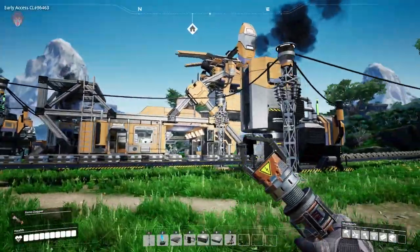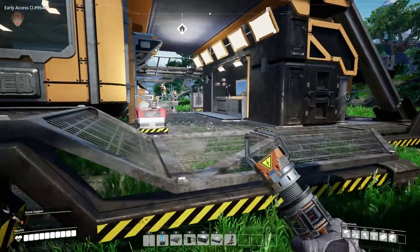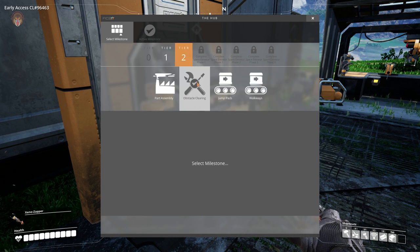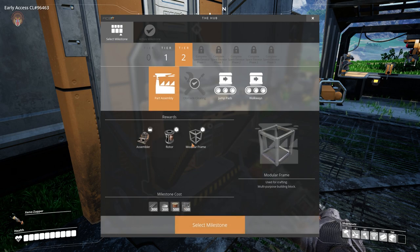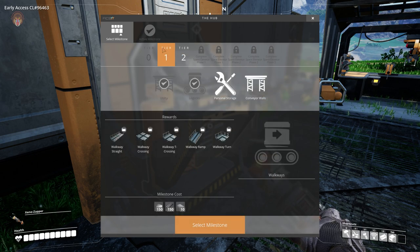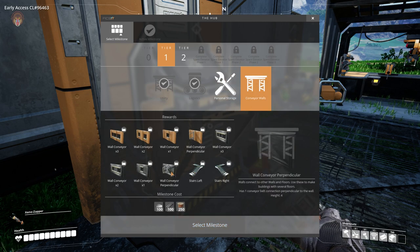I went ahead and upgraded our hub to the highest tier we can get. As you can see, tier one has been fully upgraded to hub upgrade five. So we've got tier one and tier two - tier two I've got ourselves a chainsaw. You have to get into the park assemblies over here, jump pads could be really cool, walkways I also want to get into, and personal storage and conveyor walls as well.